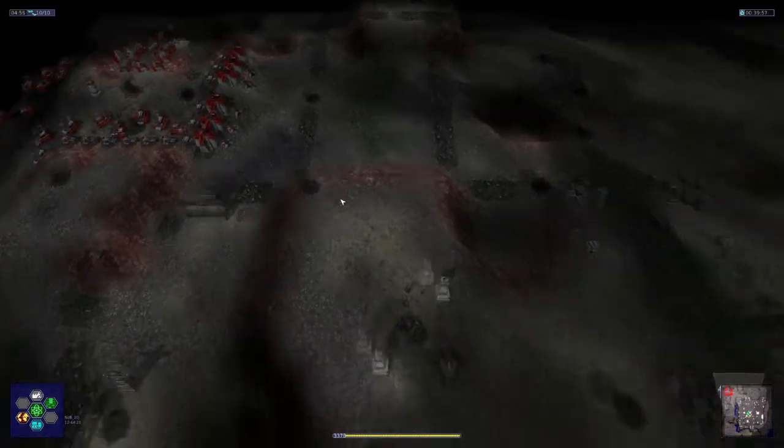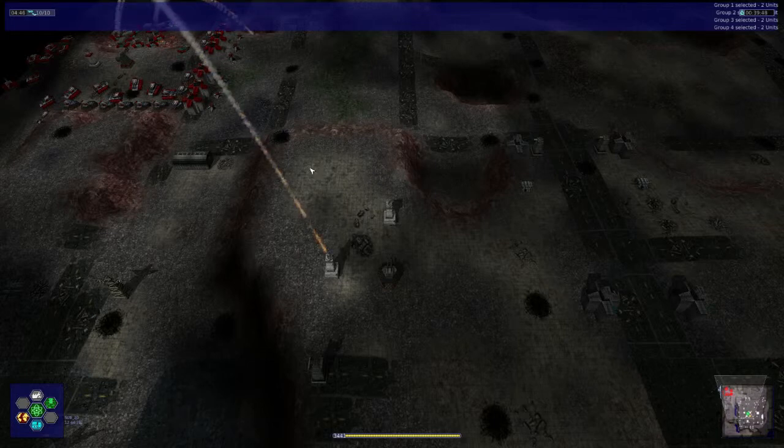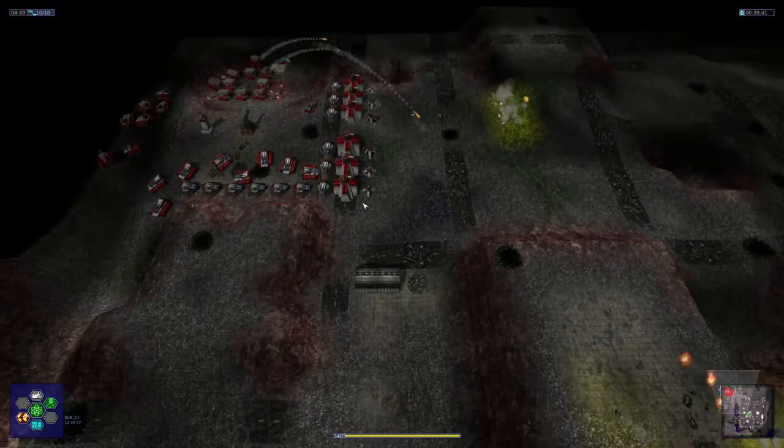They're all assigned to different teams — Group 1, Group 2, Group 3, Group 4 reporting. Remember the people going 'group whatever arriving' — group bloody dies here.